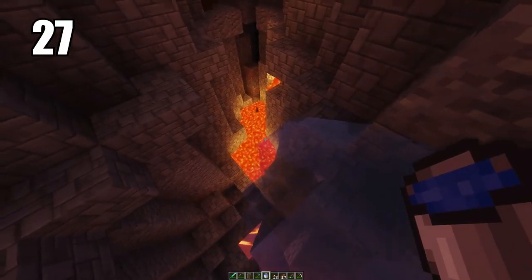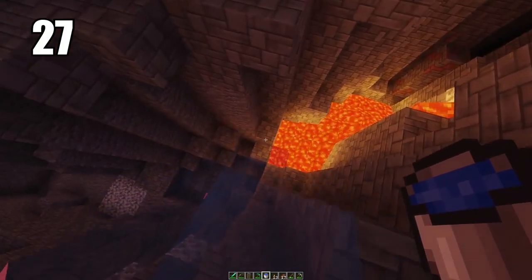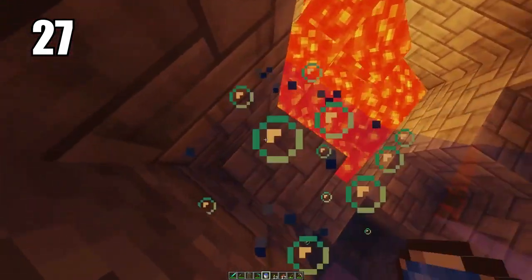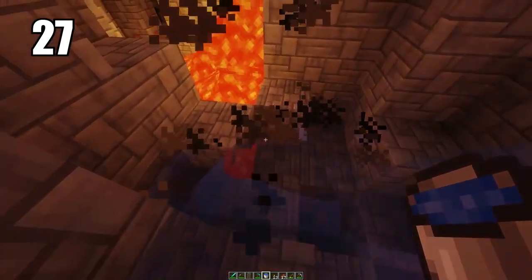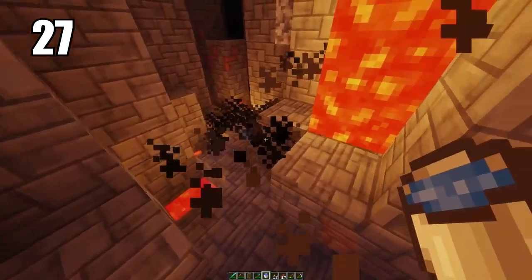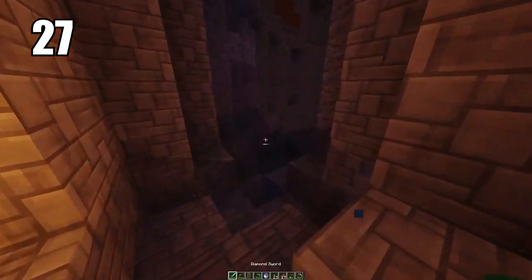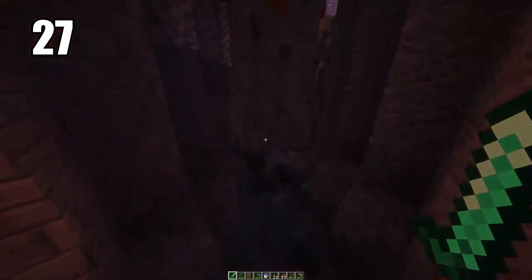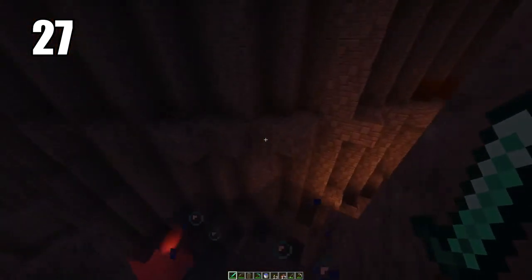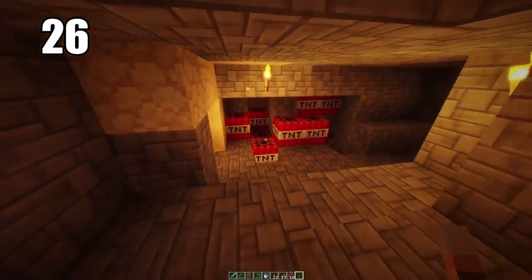Tip number 27: carrying a water bucket for literally doing anything is a must-have, especially when mining. Even when fighting in combat it's a good idea — if you're getting swarmed by mobs, literally just throwing water down will make it a lot harder for them to reach you and can be your escape. Setting a water bucket to fall all the way down a mineshaft or some kind of cave means you can just swim right back up instead of having to climb. Always carry a water bucket.